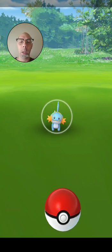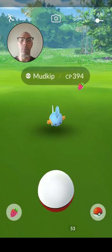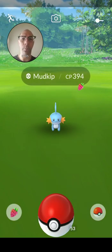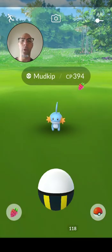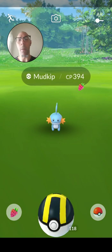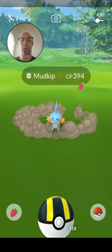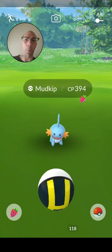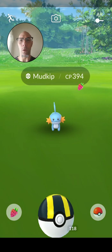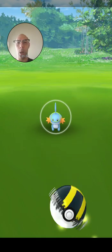We can hold the ball and we can see what color that little circle is. By seeing what color that circle is, it gives us the ability to choose another ball which might be better suited to catch the Pokemon. What I'm doing is I'm clicking on this yellow ball. It's called an Ultra Ball. We are going to try to catch this Mudskip with the ball.